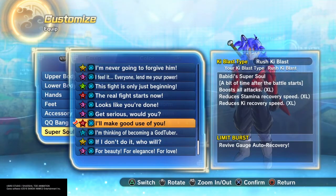What is up everybody, welcome to a brand new video. Today I'm gonna be making a video about one of the best, if not the best, super soul in this game. It's basically called 'I'll Make Good Use of You' and as you can see here is Bobby's super soul. A bit of time after the battle starts it boosts all attacks.